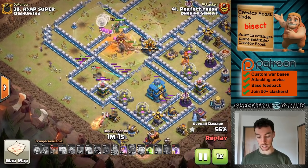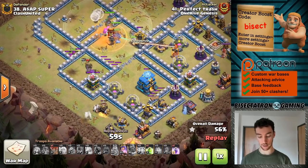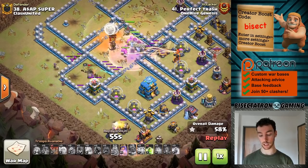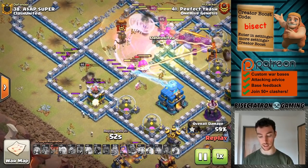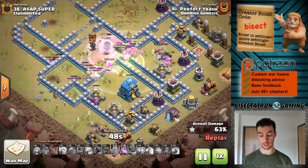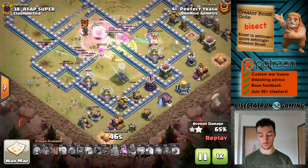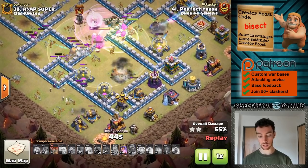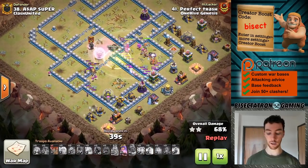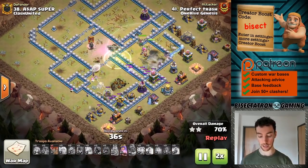The Log Launcher was coming through, opening up a bunch of walls all the way to the Town Hall. A couple of Super Archers got stuck back there, but most of them are going through. It looks like some Yetis came out of the Log Launcher as it broke. Super Archers sniped down that Town Hall — good stuff there, and this base is pretty much toast. The Inferno's gone, the Eagle's gone, just about some cleanup now.